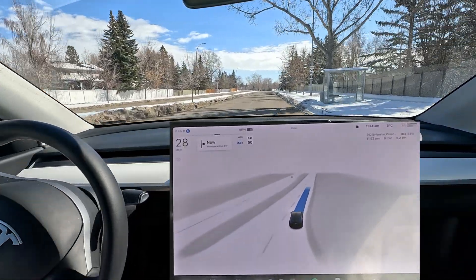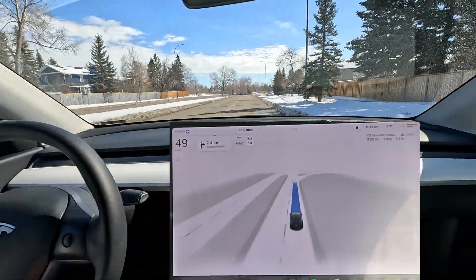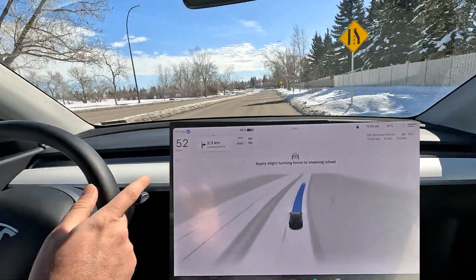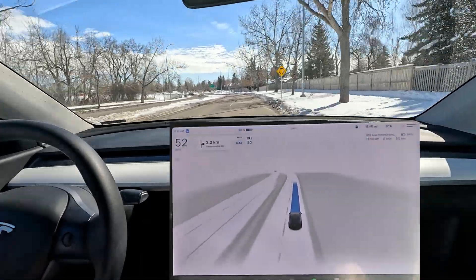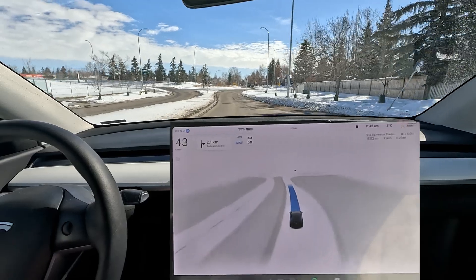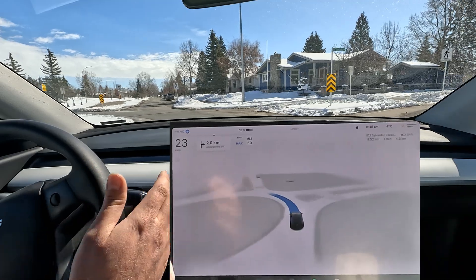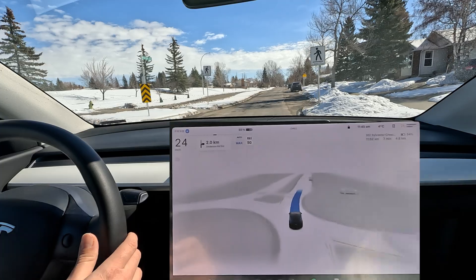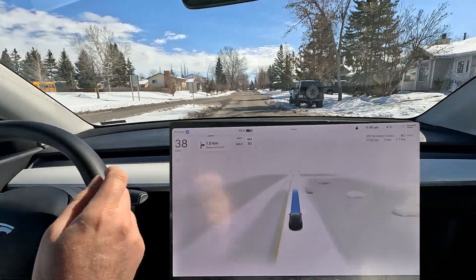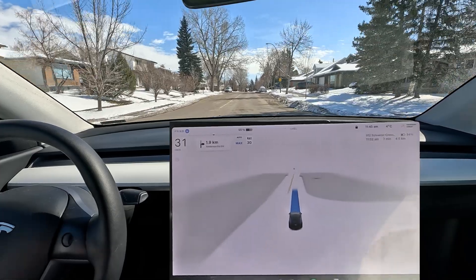Very nice turn over here. Coming up, it's a little too slow on this turn. I wonder if the snow banks are going to affect this drive. Excited to see how it performs. Right off the bat we have a lane ending, so it should take the left lane — it does slow down, the lane ends, and it nicely enters the roundabout. It's going slightly to the right side, which I kind of like. It immediately sees the 30 kilometer speed zone — actually a little quicker to notice than usual. Lots of things happening, very exciting.